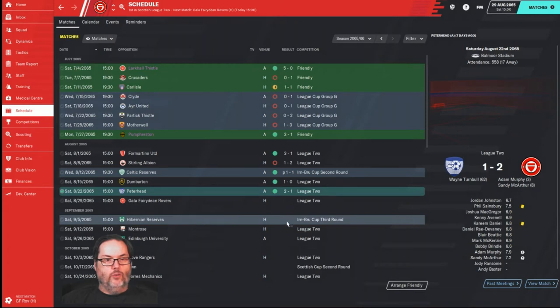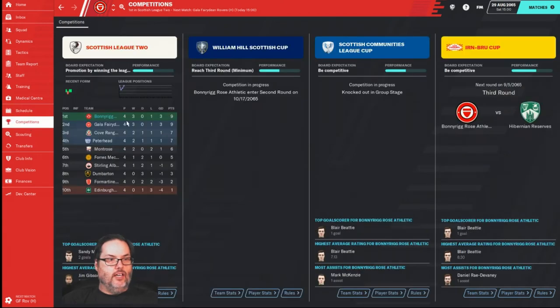We're back today for Gala Faradine and Hibernian Reserves in the Irn-Bru Cup third round. Looking at the competition after four games, we're sitting on nine points, tied with Gala who we're playing today - so this will be a top-of-the-table matchup. Cove Rangers and Peterhead are at seven points rounding out the top four, with Edinburgh down in the relegation spot.